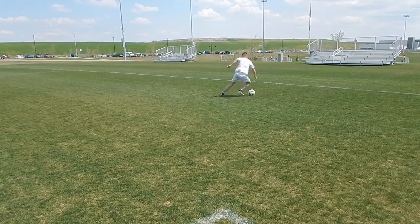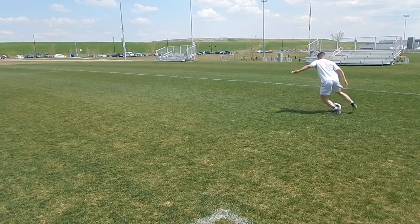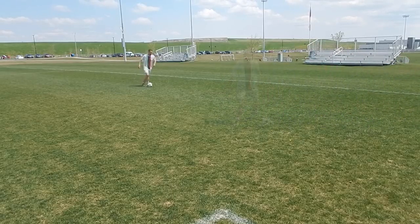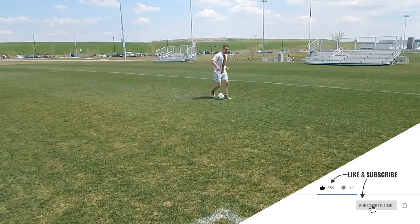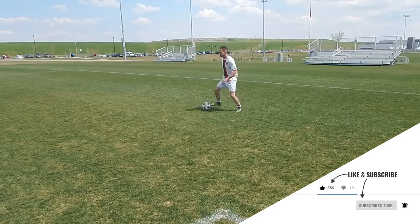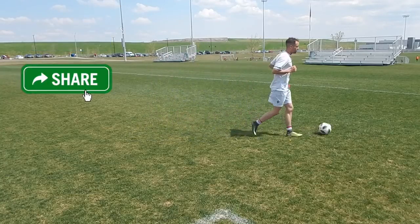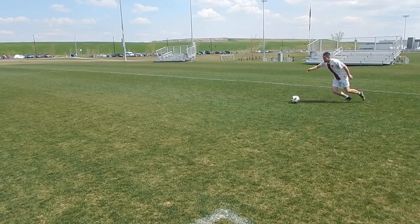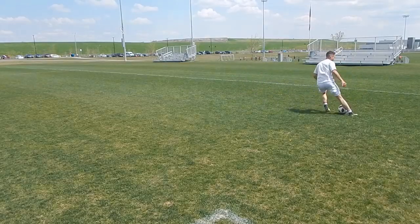The best dribblers dribble with a low center of gravity. They get low to the ground, their touches are sharp, they change direction quickly. Most players, when they're on the ball, are too upright — there's no bend in their knees, they don't get low to the ground, they can't protect or shield the ball. This is how most players turn and dribble. When you're dribbling, focus on the quality of your body movement as much as the quality of your touches. Bend your knees, be explosive with your turns, and protect the ball with your body.